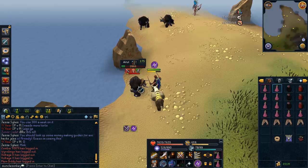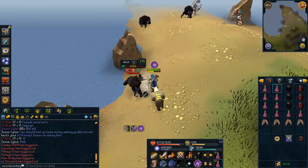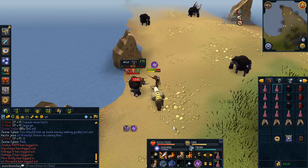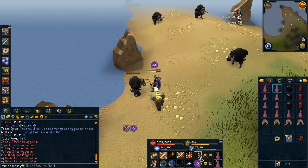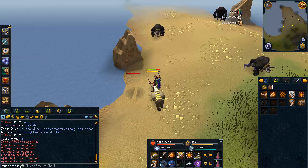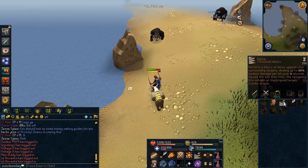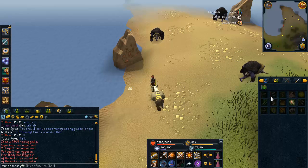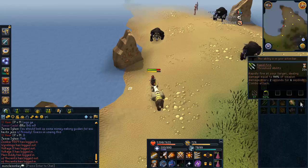So this is their special attack — they pound their chest, and after they do that they hit like 1,000s against you pretty often. How you can counteract that special attack is one of two ways: if you're meleeing, you can use the ability Flurry, which is a threshold ability under the attack abilities. Or if you're ranging, you can use the ability Rapid Fire.